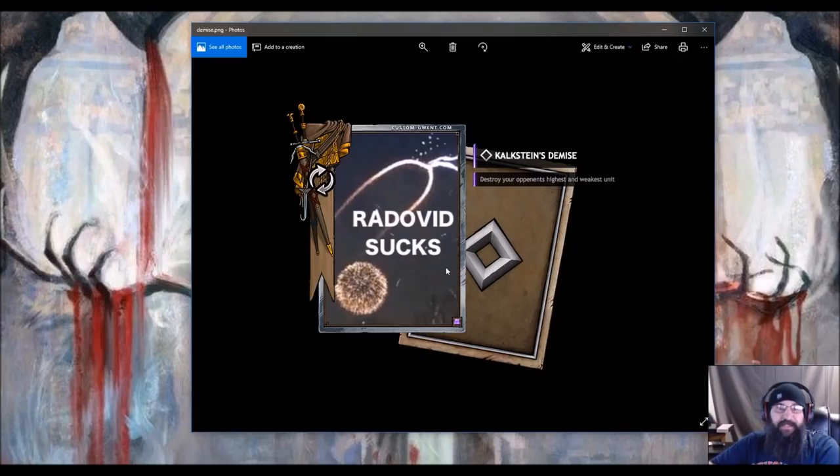When he gets burned at the stake, some firework goes off and it spells out a pecker in the sky saying 'Radovid sucks.' So I figured the card could have a little firework pecker in the air with sparkles saying 'Radovid sucks.' Mechanically, it would destroy the highest and weakest unit on your opponent's board — so if they only have two units, they're both gone and you nuke their whole board in one turn. It's stronger than Scorch but it depends on if things line up. It takes so many steps to get to this point, so I figured it should have a lot more oomph than Scorch.